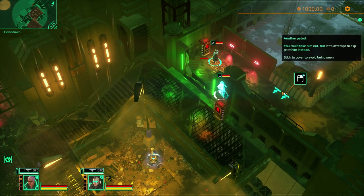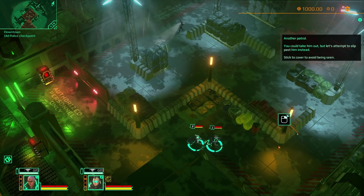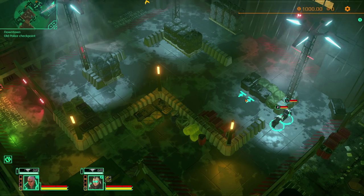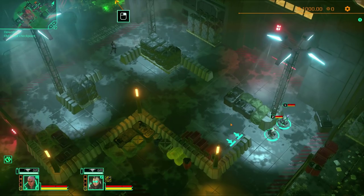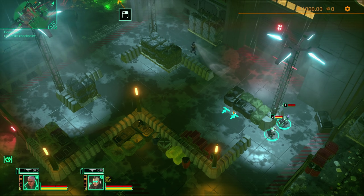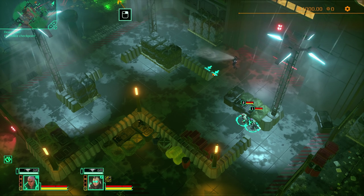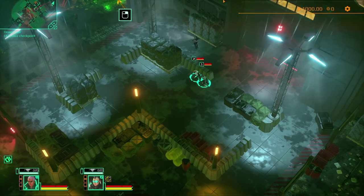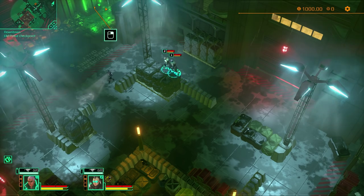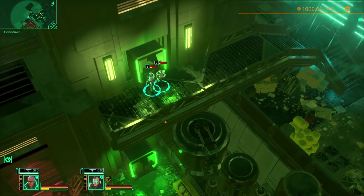Another patrol — we could take him out, but let's try to slip past instead. Moving from cover to cover, agents stay crouched. Keep an eye on his patrol pattern. I want to see if I can stealth past this guy rather than fight. Following behind him, waiting for him to turn the corner. Running doesn't seem to alert him. We reach the door — it's like a teleporter to a new level.